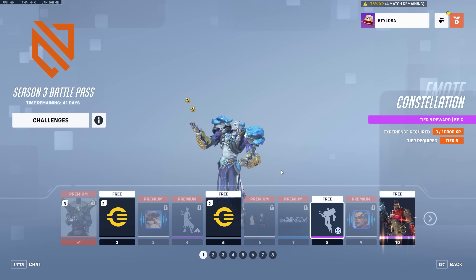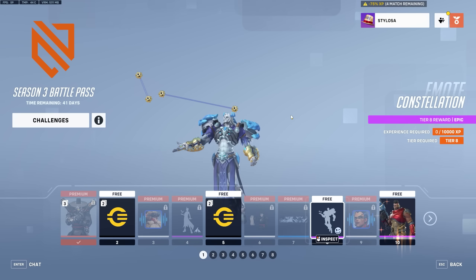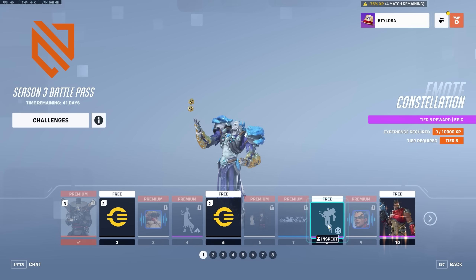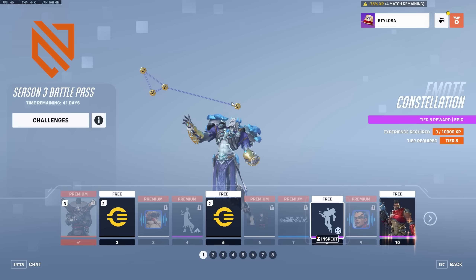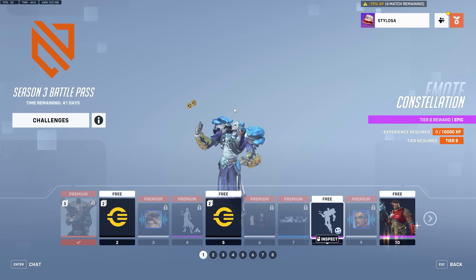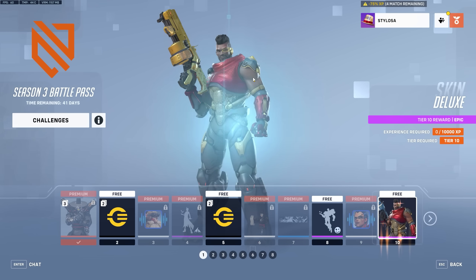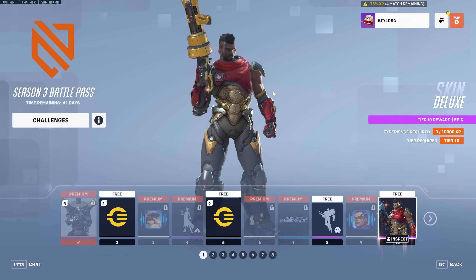Then we've got this Constellation emote for Sigma, and Sigma gets a really good legendary skin in this battle pass — it's absolutely mega. It follows the theme as well: it's constellations he's putting up there, and his skin is somewhat galactic based. Then we get this Baptise skin — there's no Asian mythological theme to this, it's just an epic skin. I think it's based on Louis Vuitton, based on the pattern. I like the colors of this.